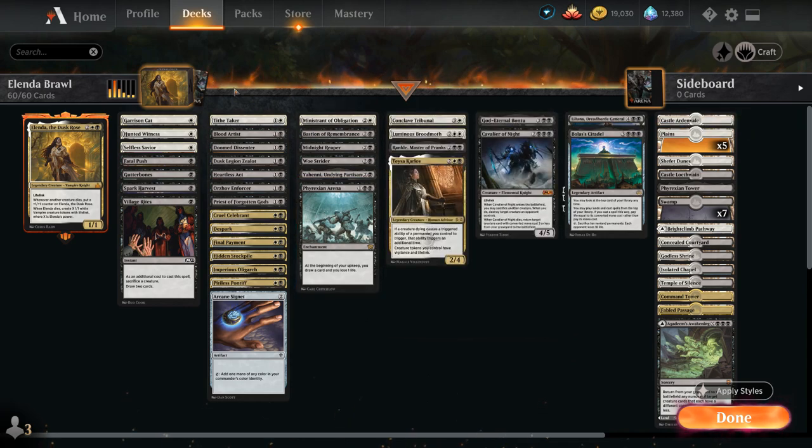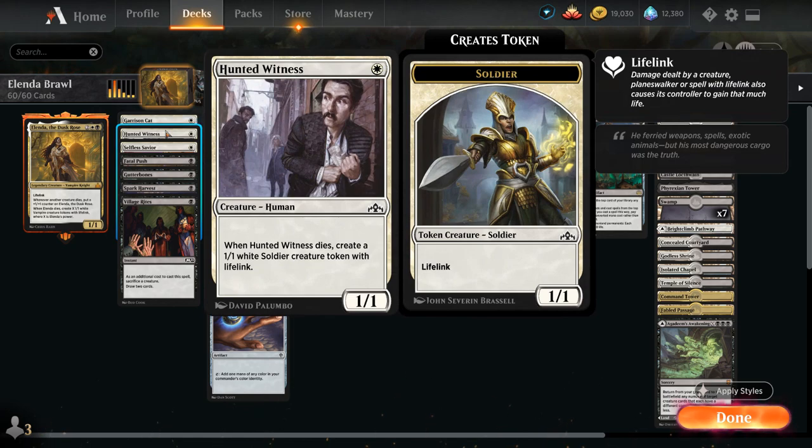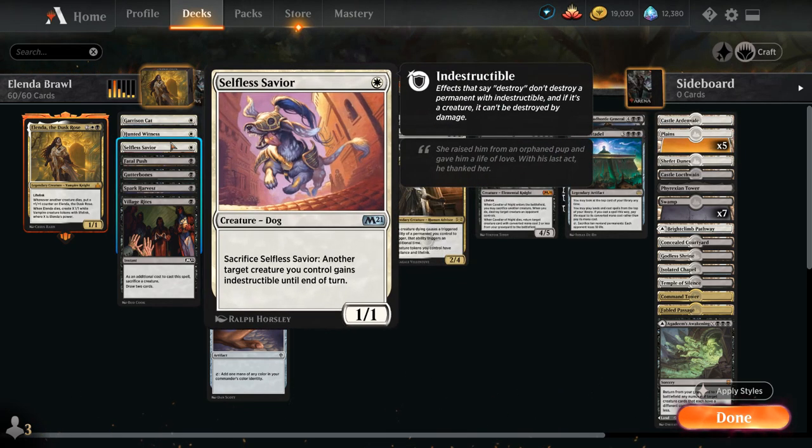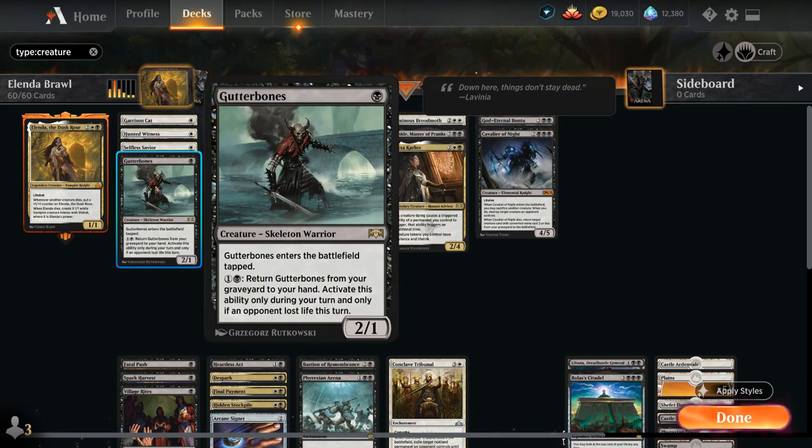At one mana we've got some sacrifice fodder — creatures that when they die leave behind a token, so we've got more stuff to sacrifice. We've got Garrison Cat that leaves behind a human soldier token, Hunted Witness leaves behind a lifelinking soldier token, Selfless Savior we can sacrifice to give one of our creatures indestructible. And we also have Gutter Bones at one mana, a 2/1 that we can return from the graveyard to our hand if our opponent lost life this turn, giving us repeatable sacrifice fodder.